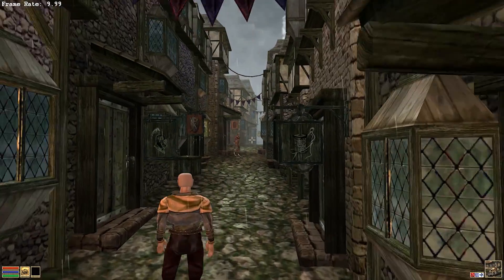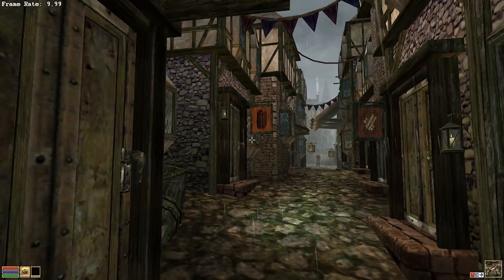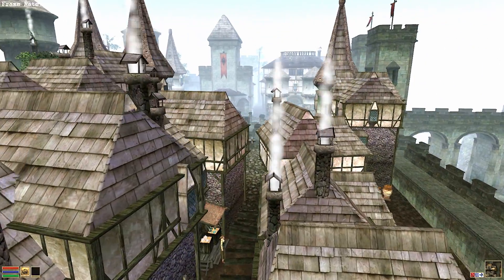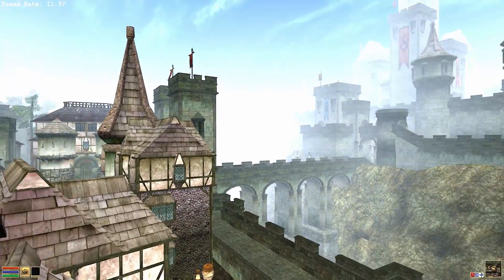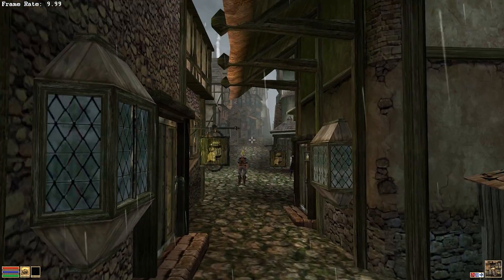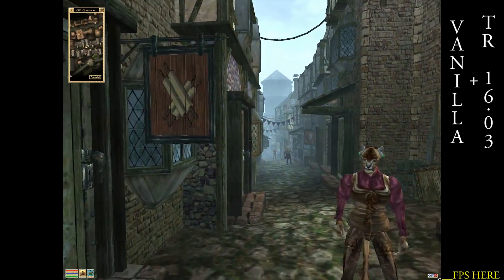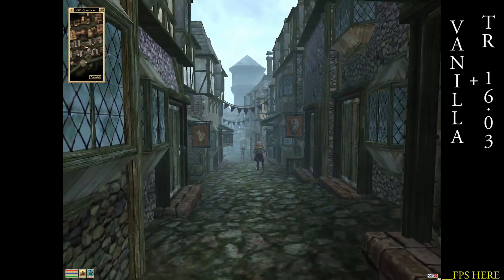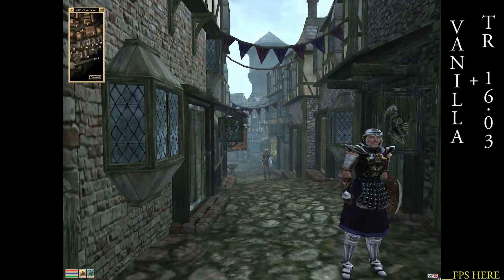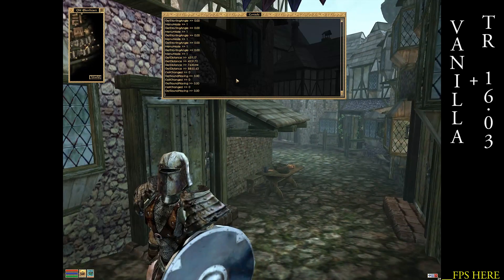So here's more OpenMW, this time in Old Ebonheart, which incidentally is an amazing looking city. It's very dense and very laggy, especially with my fully loaded setup. Both of these comparisons are completely vanilla — one is with OpenMW and one is not. I don't think there are any other meaningful differences between them, but as you can see the performance is just better with regular Morrowind, and I don't know why that is.